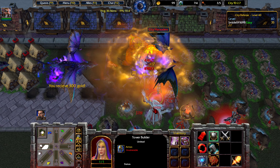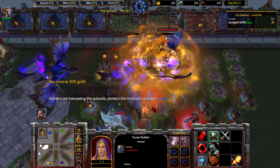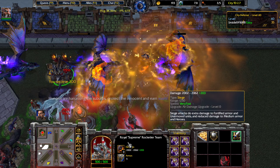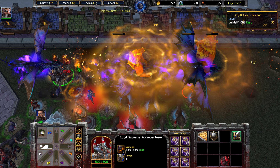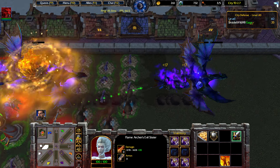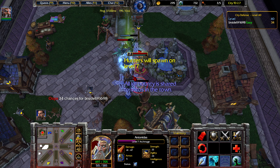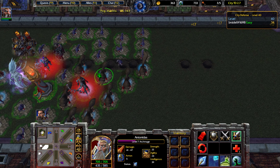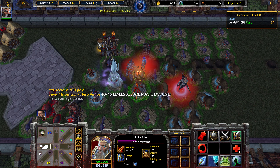There should be enough DPS to take out this wave. At a minimum, I don't think we'll leak more than one unit if we leak any at all. This is when that high attack range on the towers comes in handy. Looks like we have to leak about two or three units — actually just one. It's acceptable; we have 35 lives, so leaking one here or there is not a big deal.